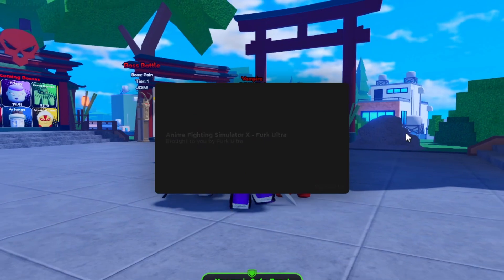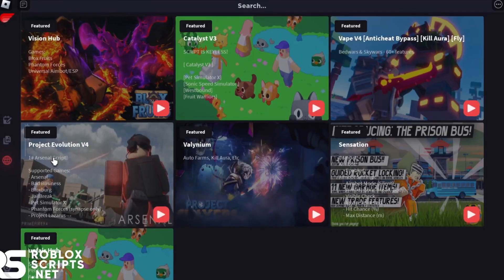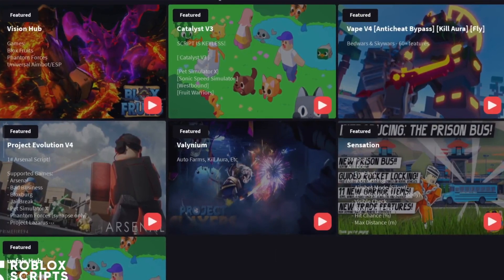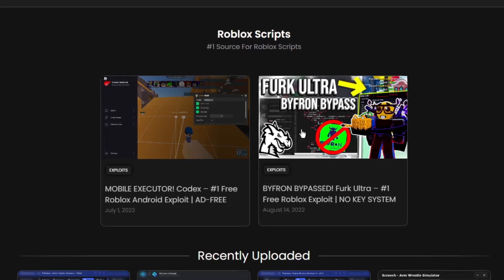You can literally find the script you need right there and it will just execute it just like that, so you won't have to download any outside scripts. If you're on mobile, you can download Codex, which is the best Android executor — it's completely ad-free and you can find any script you need from the game hub as well. You can find the download link in the description or on the website.